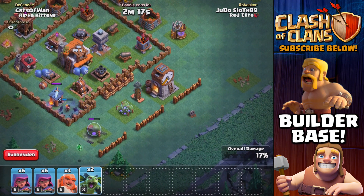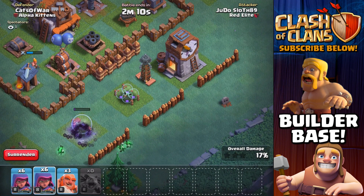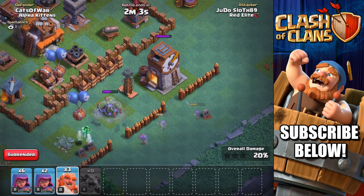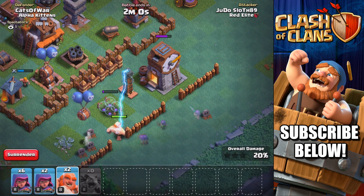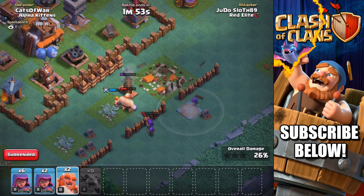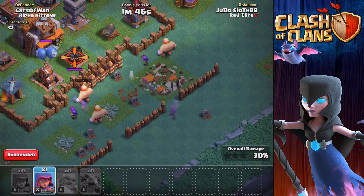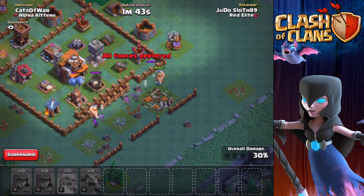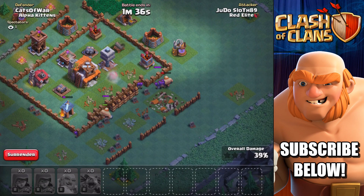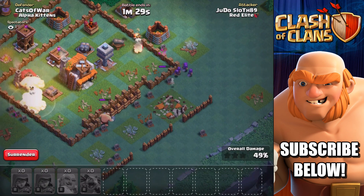I'm going to put two minions here to get this process started. I wanted the minions to lock onto that elixir storage nearer to the Tesla to get that down, then let's go ahead and use some of the archers. That bomb definitely put a few spanners in the works. Put that giant in to distract for the archers and that multi-mortar. Hopefully they can get that Tesla down pretty quickly. We've got them locked onto the multi-mortar but we really need that down — they managed to get the multi-mortar down.